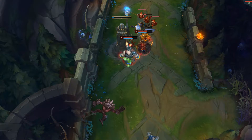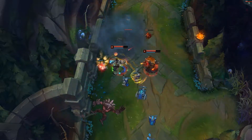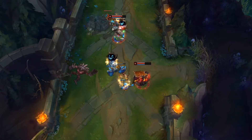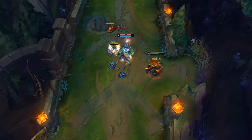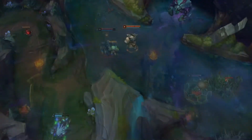It doesn't really matter if you go Grasp of the Undying or Aftershock — all of the other runes will still be exactly the same. Generally, if you think you're going to be teamfighting a lot, Aftershock is better, and if you think you're going to be splitting a lot, then Grasp of the Undying is better.